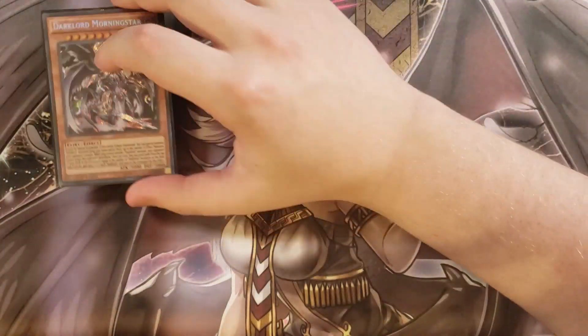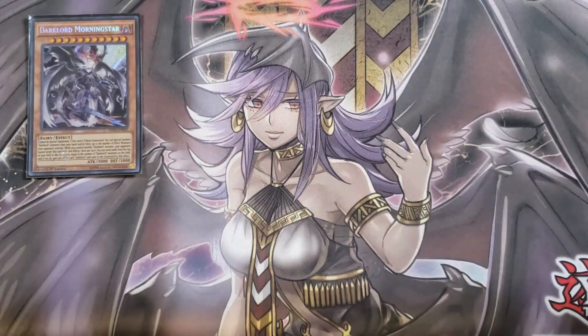First off, we're playing a single copy of Dark Lord Morningstar. This card has always been insane — it can't be special summoned, and if this card is tribute summoned, you get to special summon Dark Lord monsters from your hand and/or deck up to the number of effect monsters your opponent controls. While you control another Dark Lord monster, your opponent cannot target this card with card effects. Once per turn, you can send the top cards of your deck to the graveyard equal to the number of Dark Lord monsters on the field, and you gain 500 life points for every Dark Lord sent to the graveyard — which is really nice because a lot of your Dark Lord spells go off in the grave.